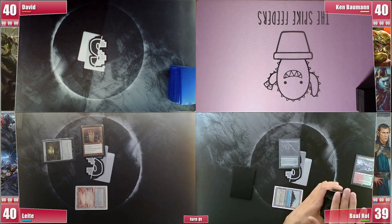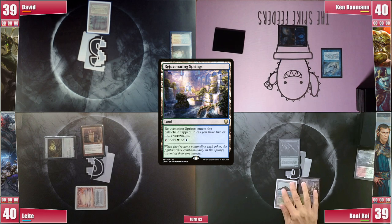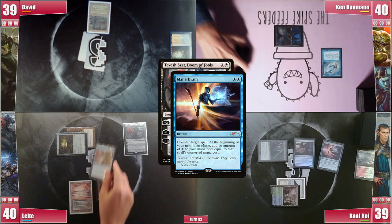Back at Baal, he plays a Rejuvenating Springs and casts a Faerie Miscreant. He then untaps his Tropical Island with the Arbor Elf and passes. Leite plays a Snow-Covered Swamp and finally gets to cast his Tevesh. Remora triggers and he can't pay. However, Baal responds with a Mana Drain, also triggering Remora and unable to pay. Fortunately for Leite, he responds with a Spell Pierce, triggering Remora one last time and resolving his Planeswalker. He activates it, generating 2 Thralls and passes the turn.